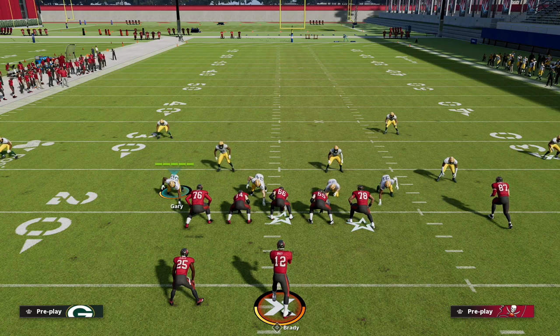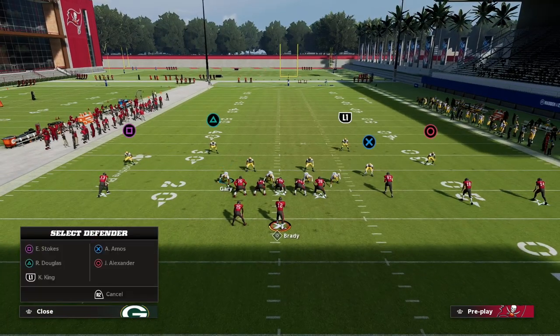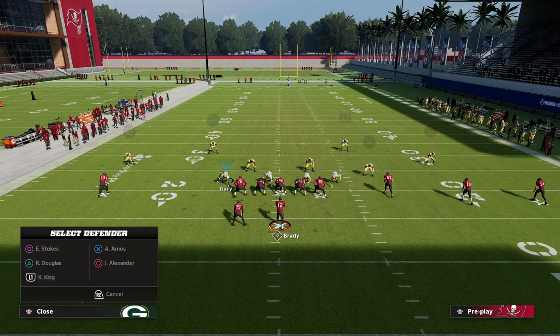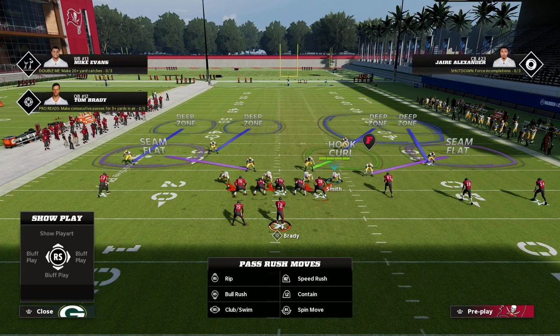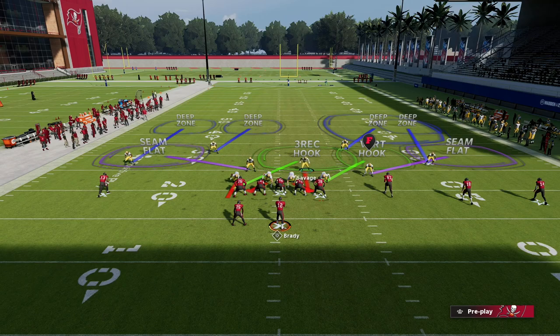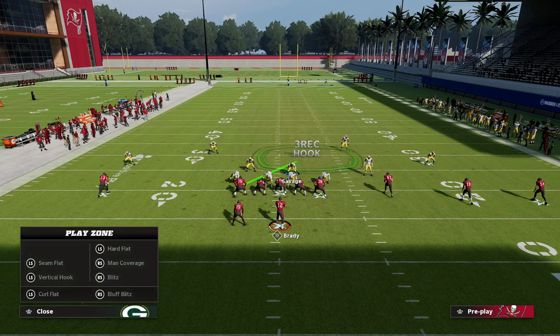The defense I'm giving you today is essentially a cover four match defense but as a hot-routed version. The setup: outside quarter the solo receiver, inside quarter the safety on the left side of the screen, deep half the safety on the right side, and outside quarter the outside guy. So it goes quarter-quarter-half-quarter. Other than that, I like to user this defender. You can bluff blitz your defensive tackle to help with the running back route, and put a vert hook on the other side for over-the-middle coverage.